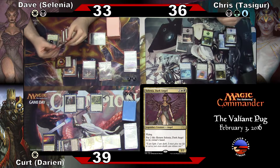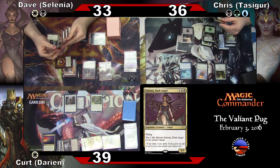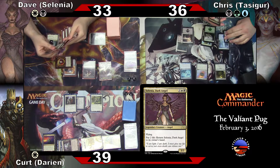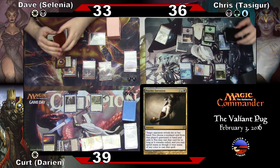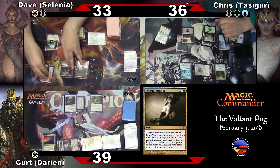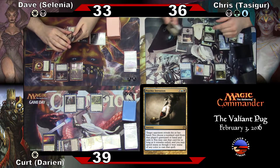Let's play Forest. One, two, three — second Conjuration, Dave. Target opponent reveals their hand, and I choose a nonland card from that player's graveyard or hand and exile it. Then I can cast that card for as long as it remains exiled, and spend mana as if it were any color.